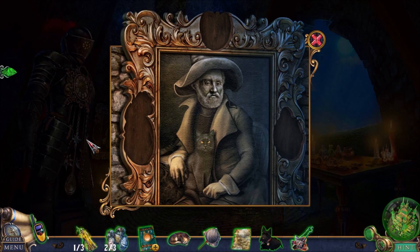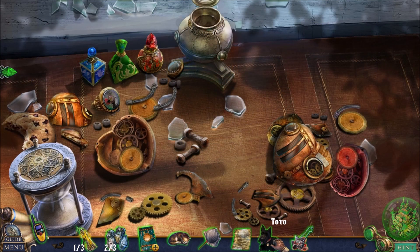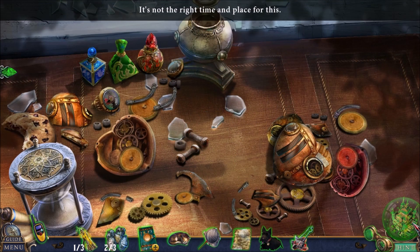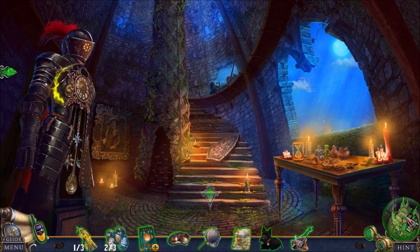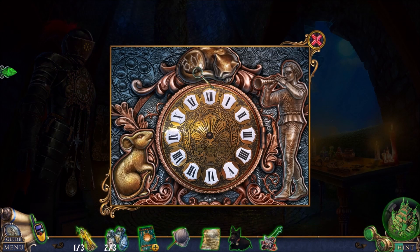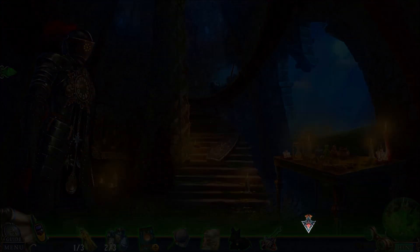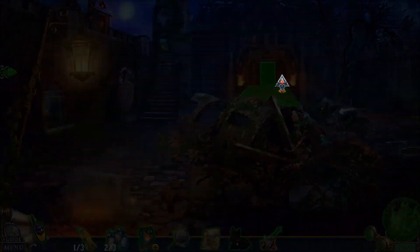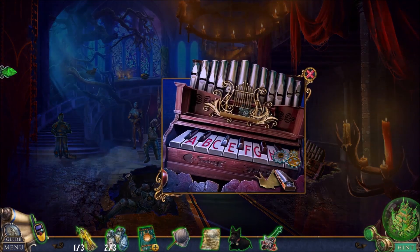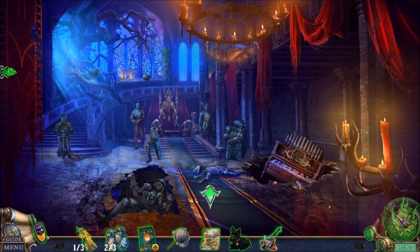I need to find helmets, but I don't have all the helmets yet. I don't know what I'm doing in here, actually — I'll just use a hint. The hint says I need to look at the time. Oh, the cat figurine goes there. But I still need handles. I wanted to go straight here to use the sheet music. I need to find a way to dry the sheet music? Really? My sheet music is that picky?